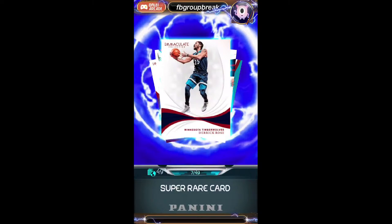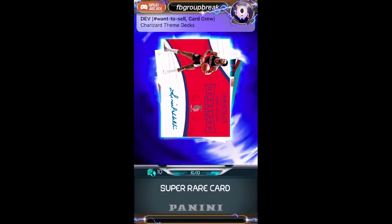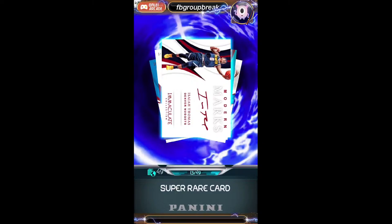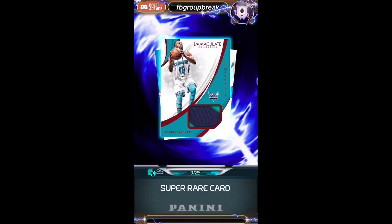Next up, a Derrick Rose numbered to 49 while he's on the Timberwolves, going to iPlayDunk App. We've got a numbered to 10 Lionel Hollins going to the Blazers — that is Fletcher. First one, I believe. We've got an Isaiah Thomas numbered to 49, Modern Marks autograph for the Nuggets, going to Keith. Ooh, nice Karl Malone red signature numbered to 49 for the Jazz going to Jason.